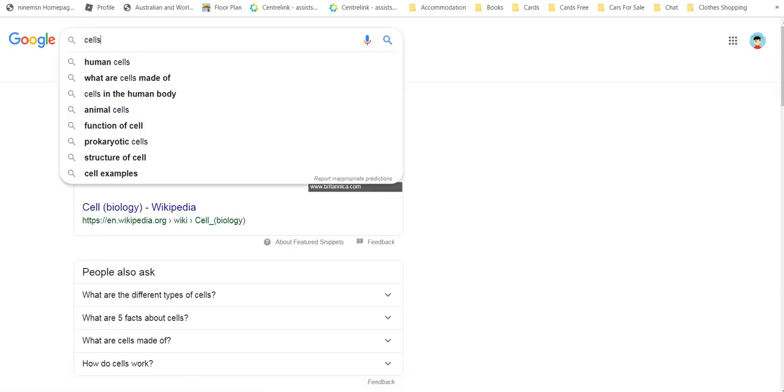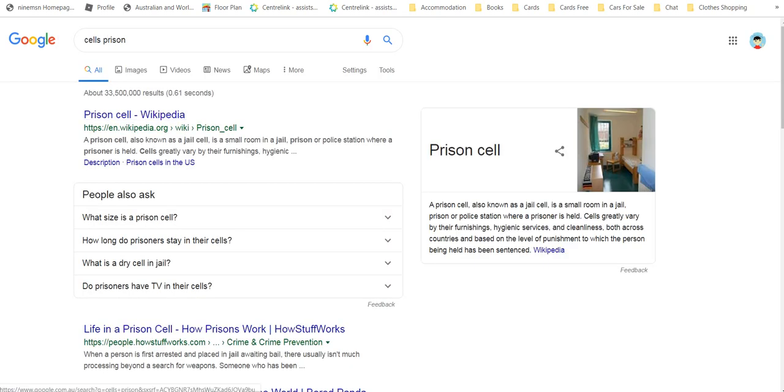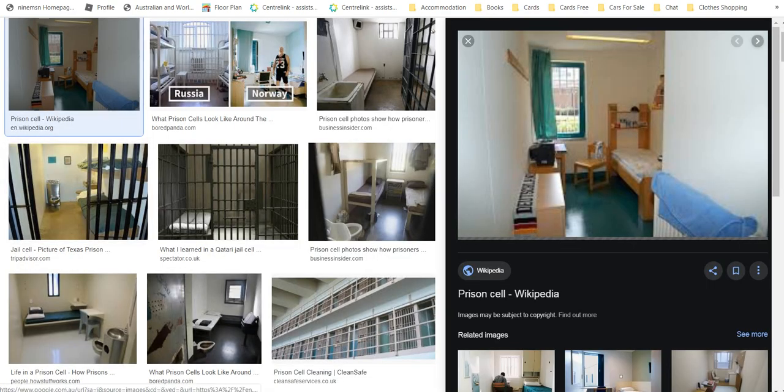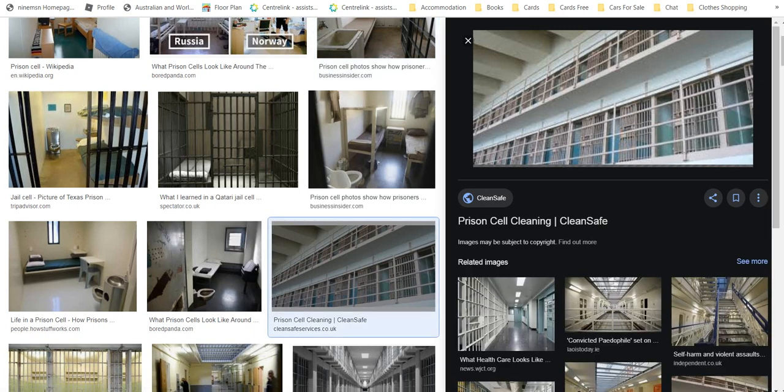What about the prison cells? That is not a prison cell — maybe it used to be but not anymore. So this is a prison cell right here — it has bars, it has a sink, a little bed. This is exactly what I'm gonna be making.